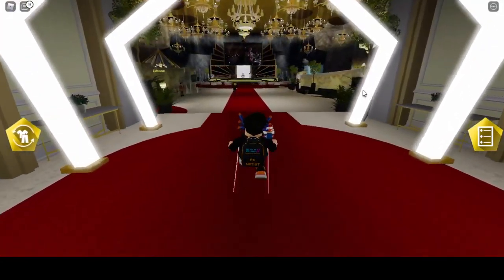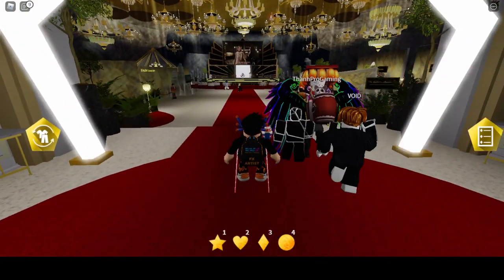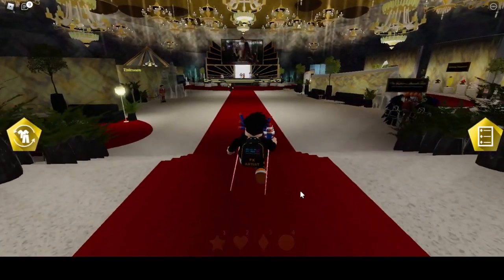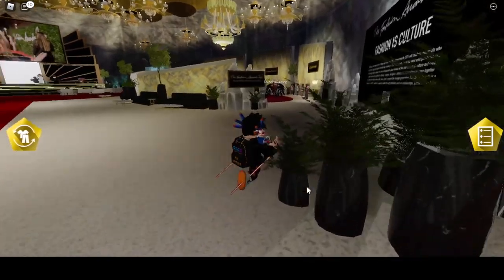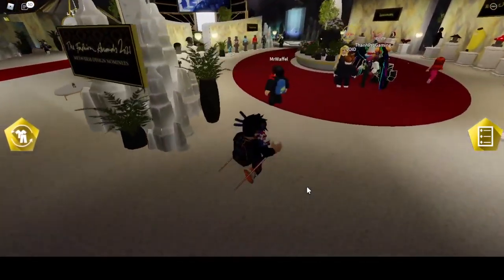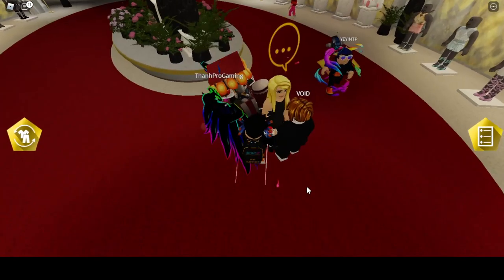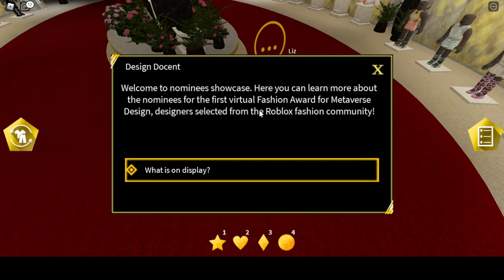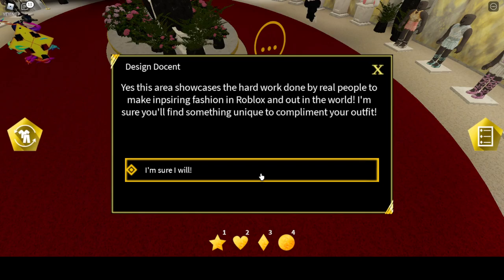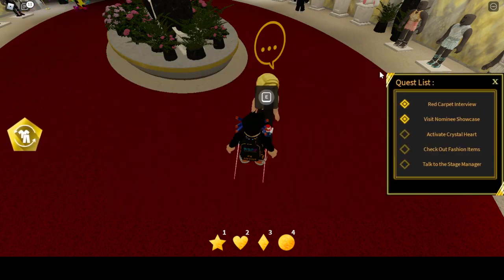We need to go into this room right here. After entering this room, go on this left menu right there. We need to talk to this girl right here. She says: 'Welcome to the noise showcase — here you can learn about the first version of the Roblox fashion awards, for metallics.' Let's click on 'What is on display.' Amazing — guys, we have done the second quest.